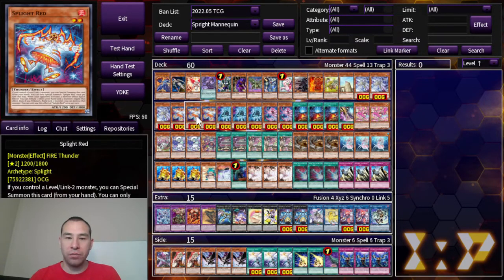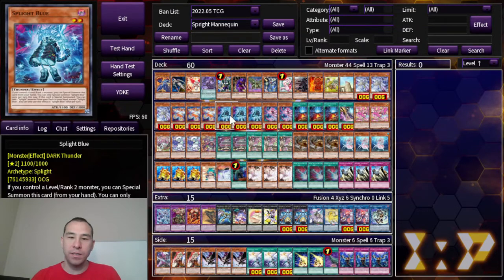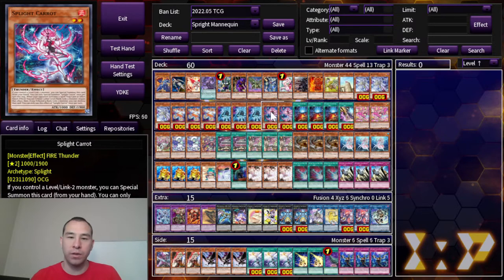Next, the Sprite cards. We're on 3 Jet, 3 Red, 3 Blue, 2 Carrot, 3 Starter, and 1 Smashers. This is a little bit more Sprites than most play. I think most of them are on either 1 Red, 1 Carrot, or 2 Red, 1 Carrot, but given that this is a 60-card deck, I want to draw more extenders if I can.